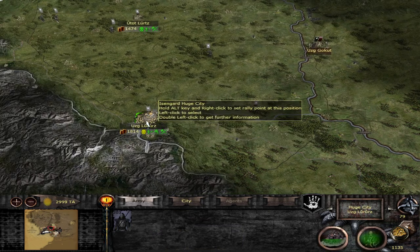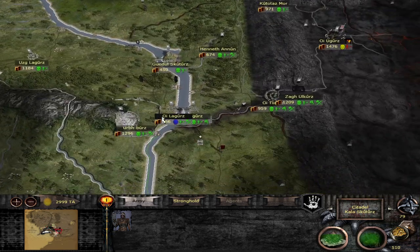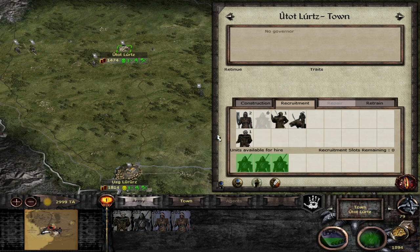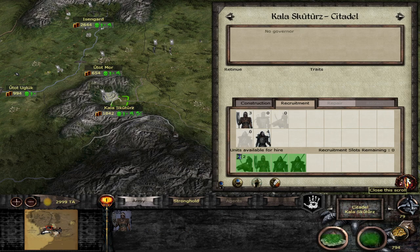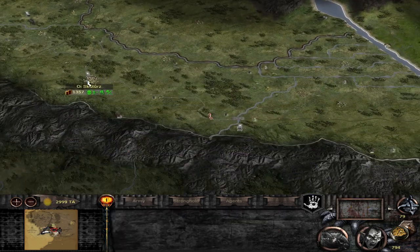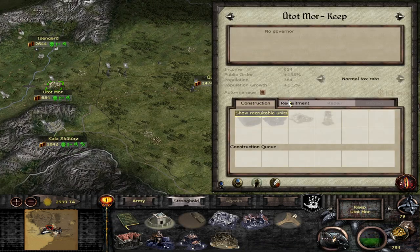We can't recruit more right now. Let's actually cancel one of these buildings and just stream out orcs. The orc riders are quite good against the elves. We're not going to make a lot of money — that's to be expected. We might want to attack these guys next — a ballista would also be quite useful, to be honest. We could recruit a ballista, but it's just going to be so slow. We definitely want to attack Lórien as quickly as possible.